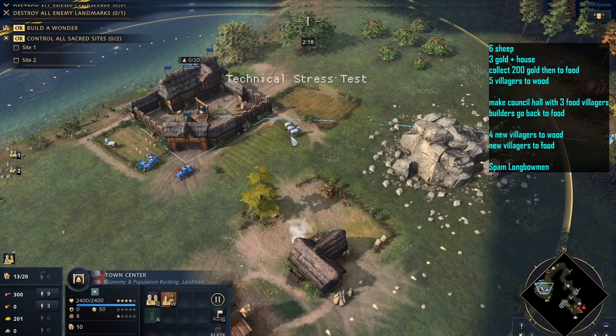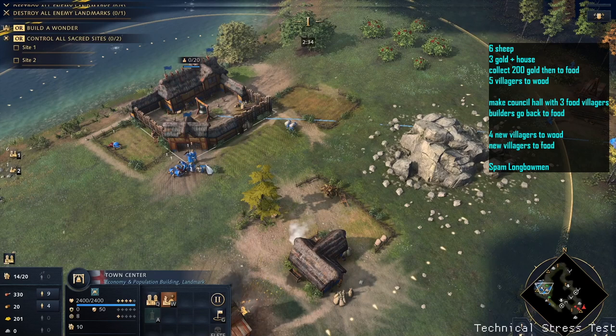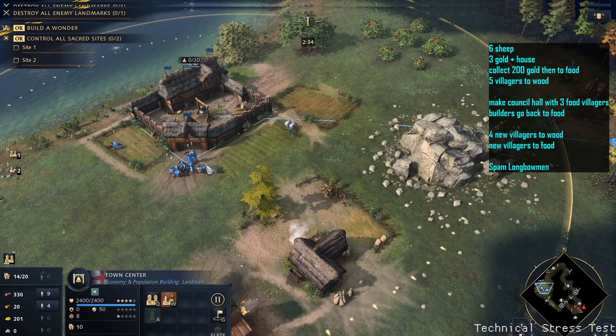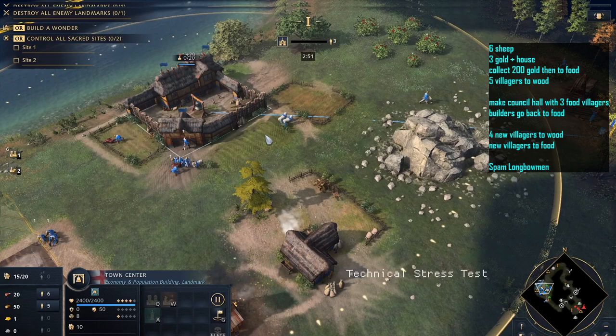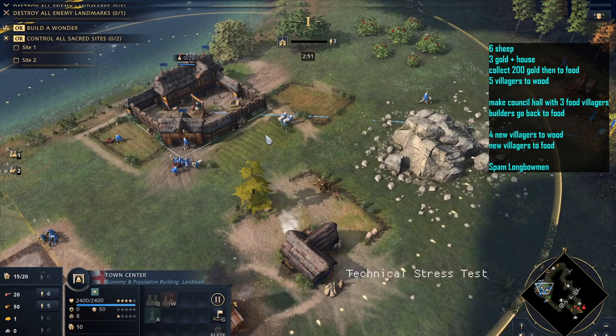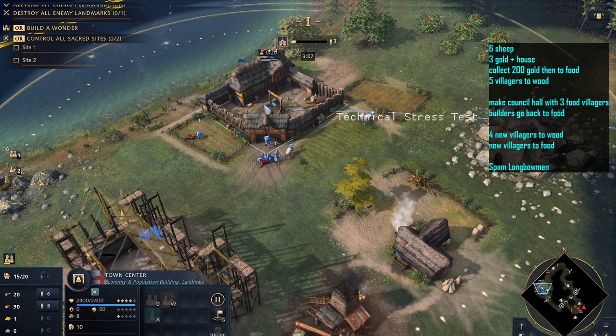The landmark we're going to be building is the Council Hall. The Council Hall acts like an archery range for the English, but it has a very good bonus — it produces 100% faster. So essentially you'll be producing your longbowmen at the same rate as if you had two archery ranges. Really, really strong. It's also saving quite a bit of wood because you don't need to build the archery ranges. And there we see we're just putting that Council Hall down now — we've got five on wood and three builders at this point.